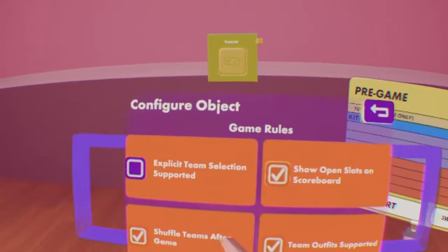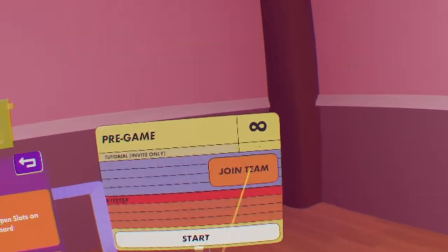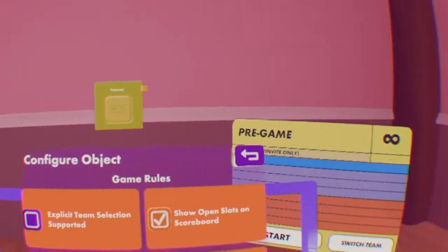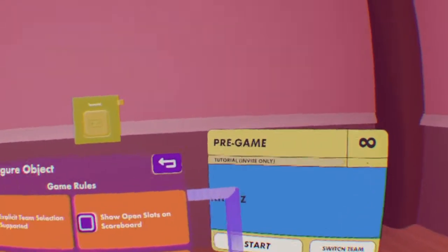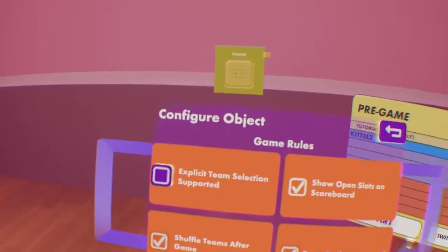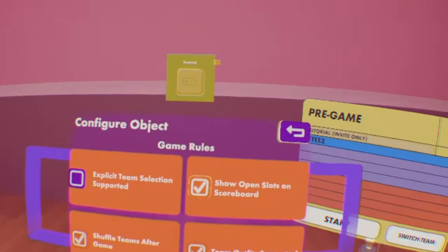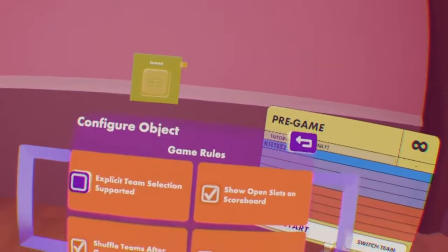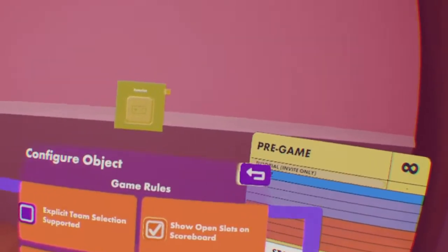Explicit team selection supported — when you click this, it's like Rec Rail Squads where you click which team instead of just pressing a button. Show open slots on the scoreboard shows any open slots; you can turn that off and it just shows whoever's in the room. Shuffle teams after game is self-explanatory — after each game it'll shuffle the teams. Team outfit supported is like paintball, dodgeball, and laser tag, where you have a team jersey over you so your teammates know who you are.